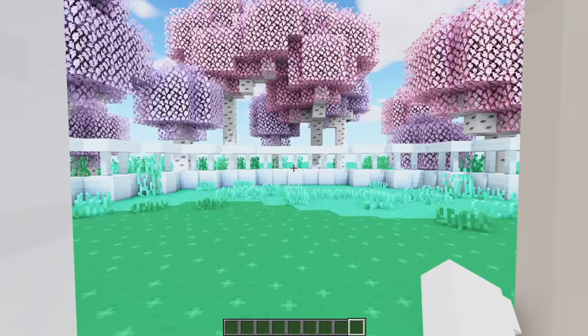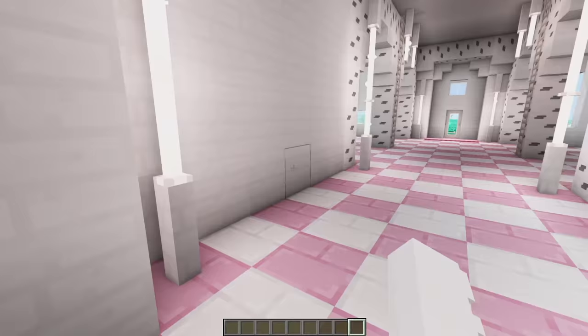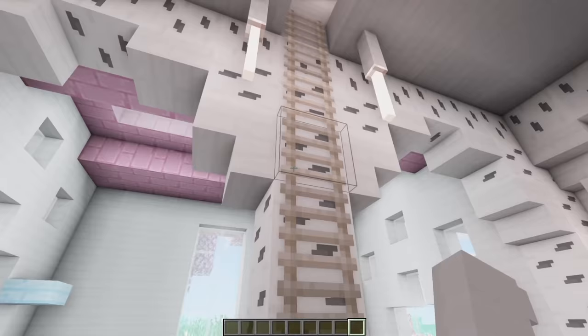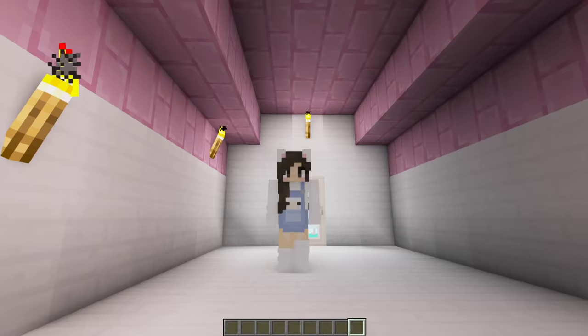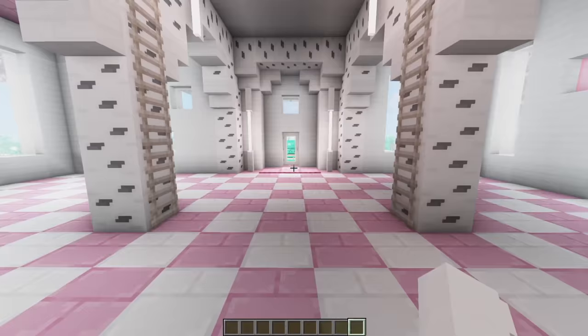The fenced-in area out back will have more tables for customers to sit at. Back inside, the ladders from the original build are still here because I liked the idea of the space above the whole cafe. I was thinking this could be the cafe owner's home — like a little apartment.